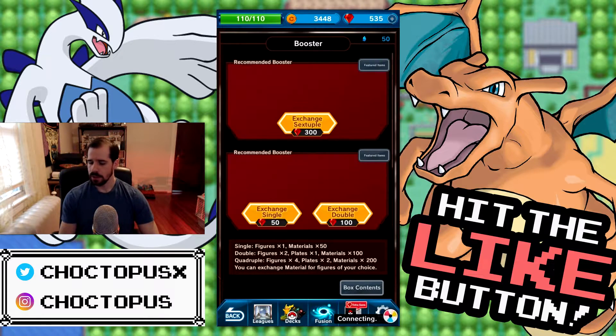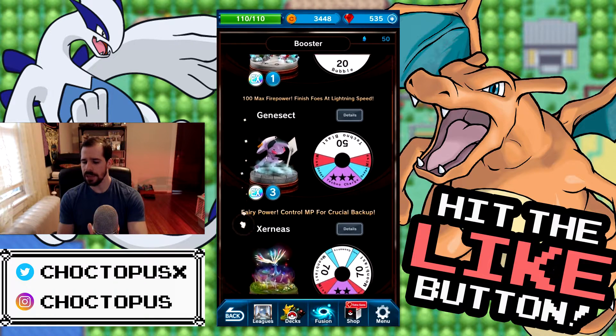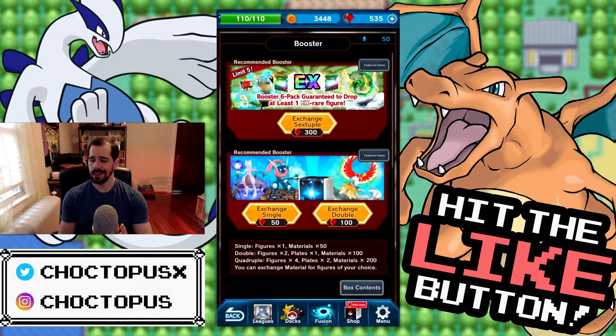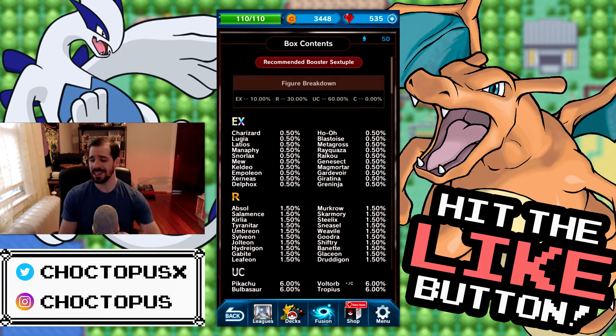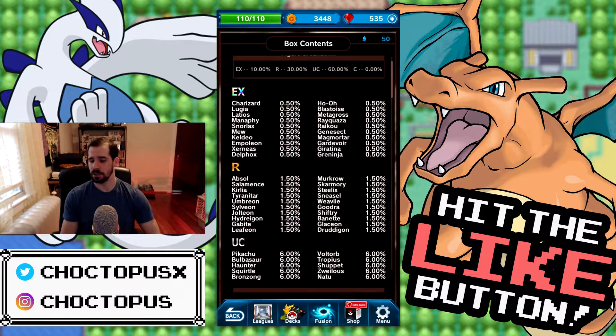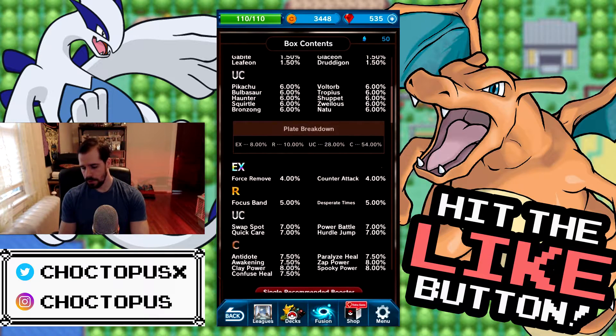Let's go into the boosters. Here's my dilemma - we can do this sextuple exchange and we're guaranteed an EX card. However, you're very limited to your selections and nothing here is anything I want. So let's take a gamble and we could do five double exchanges. If you look at box contents, they kind of show you the breakdown of your pull percentage. You could get an EX - it's a 0.5% to pull an EX. A rare is 1.5%, uncommon is 6%.